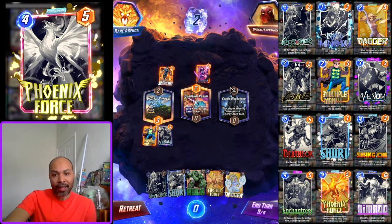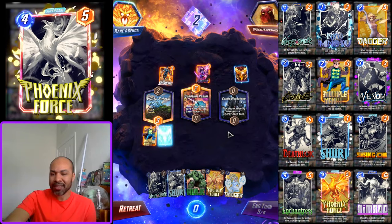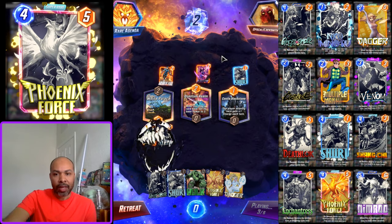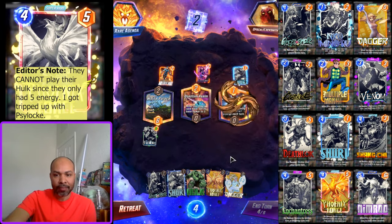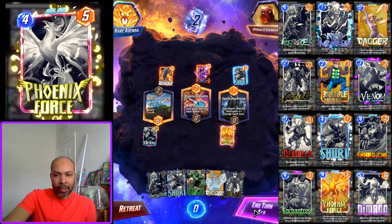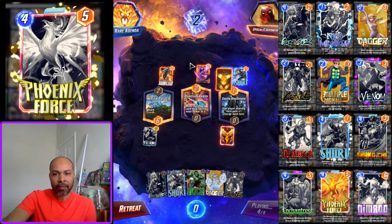We have our Phoenix Force, so I want to avoid Quantum Realm because it sets everything's power to two, and I don't need to drop my power. I'm still confused by this deck. The reason we snapped is because we have our winning line in hand. If a deck cannot win when you have your winning line, it probably isn't great. They can actually play down their Hulk, which is fantastic for them. They will have six energy.